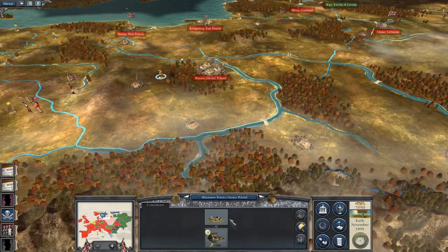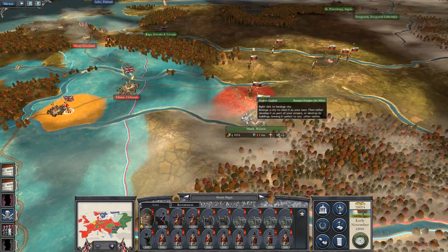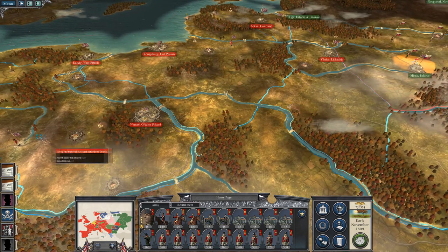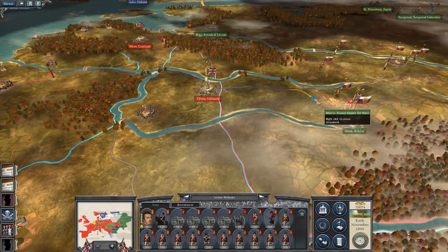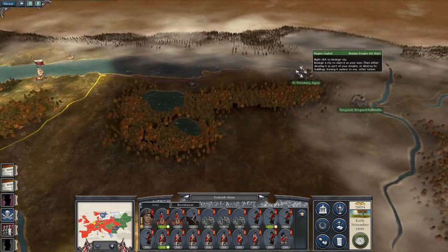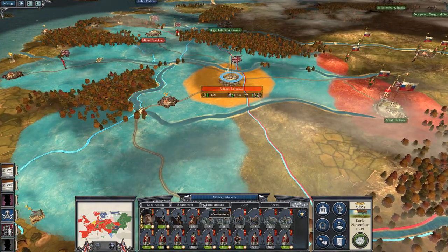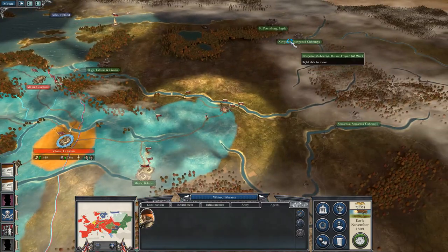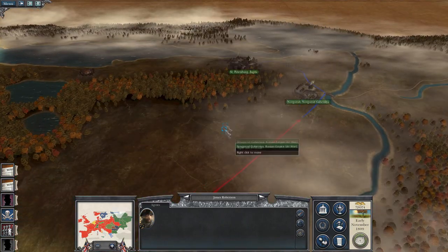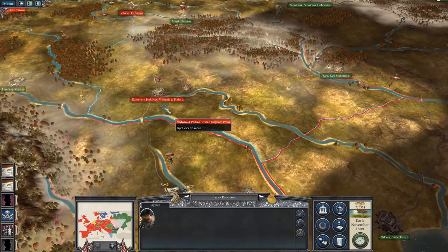Wellesley, you — lay siege to Minsk. Wellesley, you catch up here. Frederick Adam, go north — still going on the long march to St. Petersburg, that should be fine. Let's send my spy further on, let's send him up to Novgorod. You're going to Novgorod, so you go to St. Petersburg then. It's still giving us good visibility.